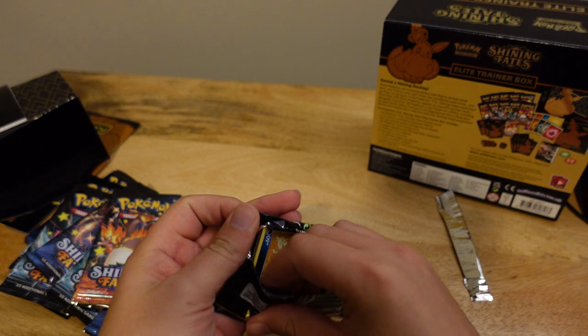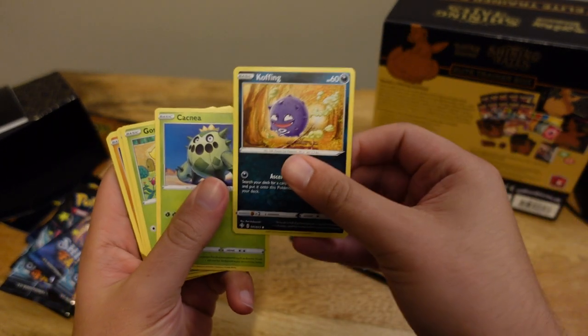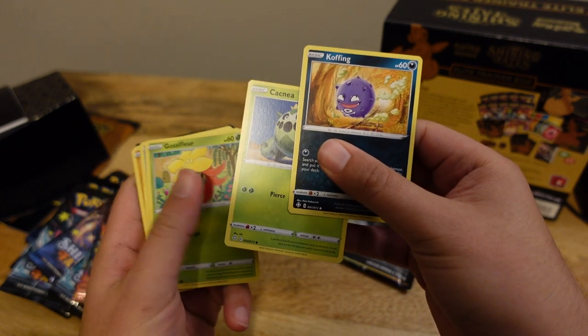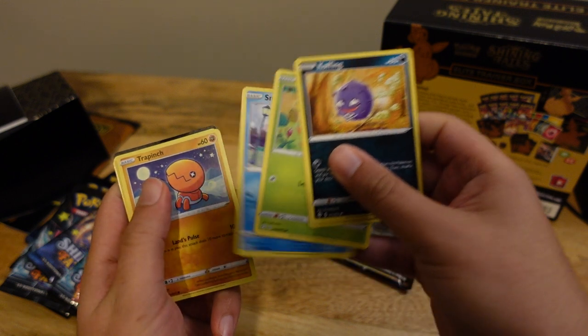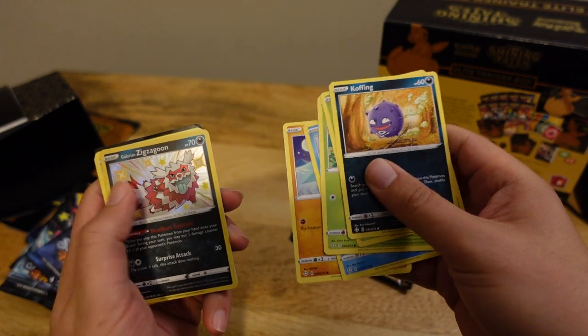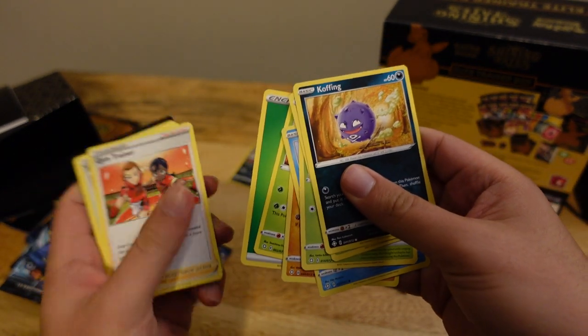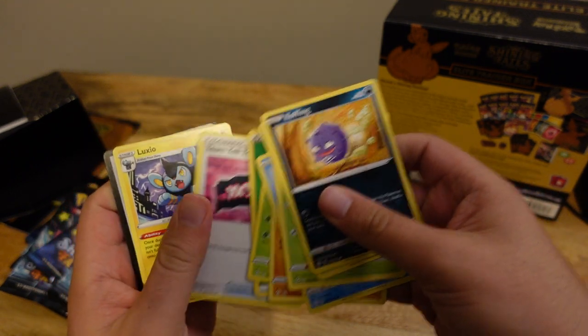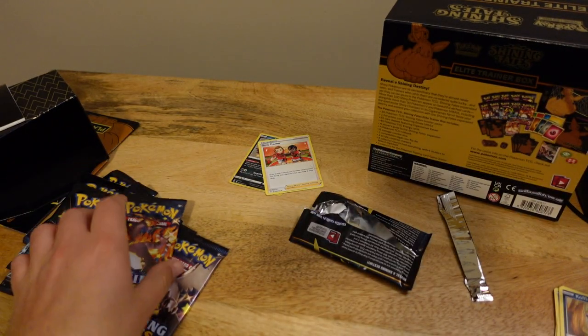These are hard to read. So we got to go ahead and check these cards. We got a Ziggazune — it's a holo. And we got a Gym Trainer. And a Luxio. That was the first pack.